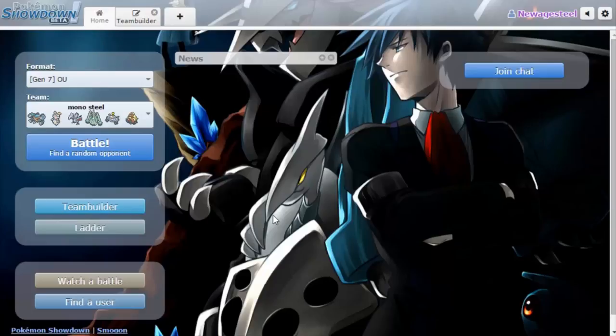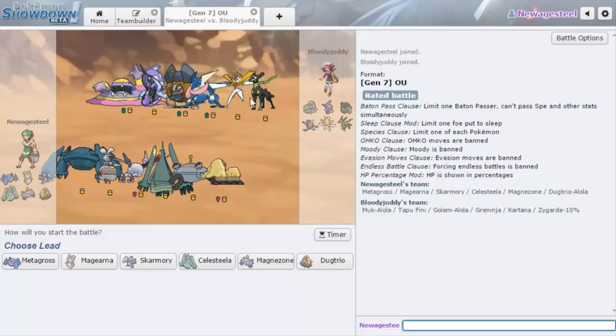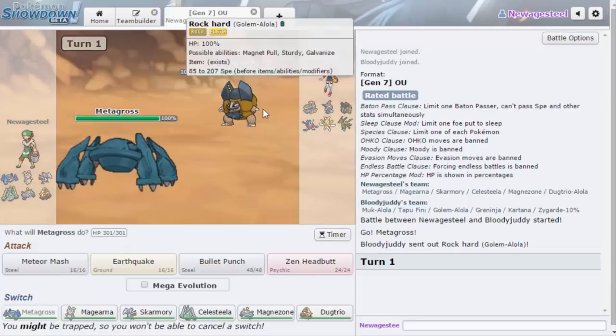Let's get one more. It's not looking good — he's got Zygarde again. This is the thing that really sucks: Metagross destroys his team, it literally tears his team apart, but because of Zygarde it can still put in work. I'm gonna lead Metagross again. He's gonna lead Golem.